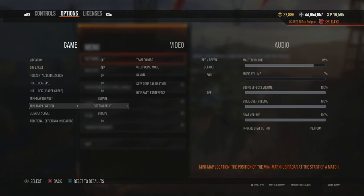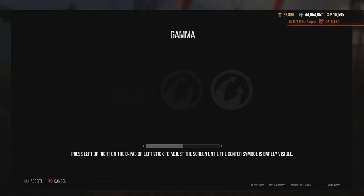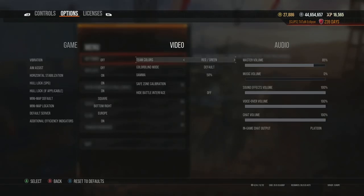From a gameplay perspective the bottom right is probably the better option. I have additional efficiency indicators on so I know where I'm getting hit from. Never hide the battle interface — unless you're a madman. Set gamma to 50% if you want to see maps more clearly. Team colors and colorblind mode are user-dependent. For volume, I turn music off; I can't stand the garage music. Sound effects and voiceover are fine. Chat volume I turn right down, and in-game chat output I set to platoon only.